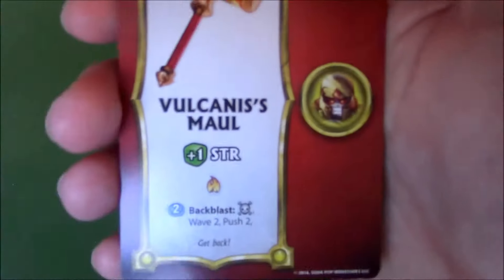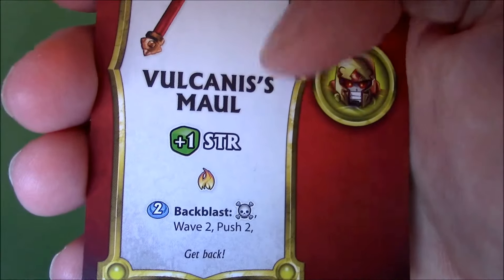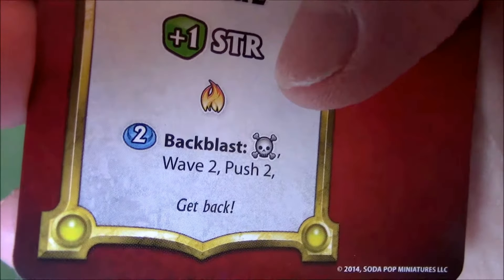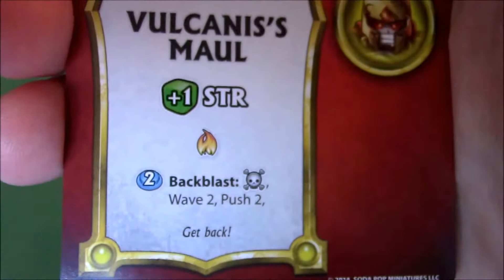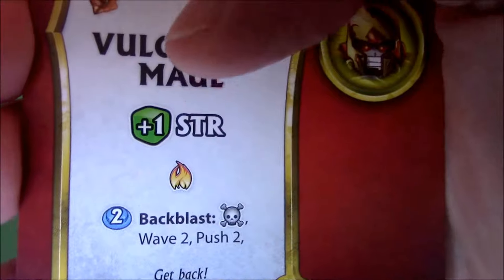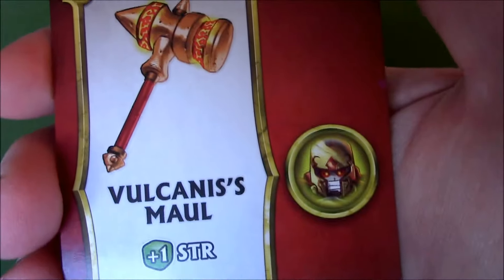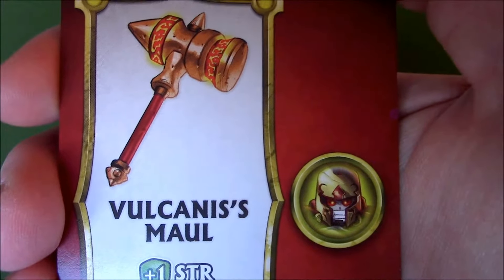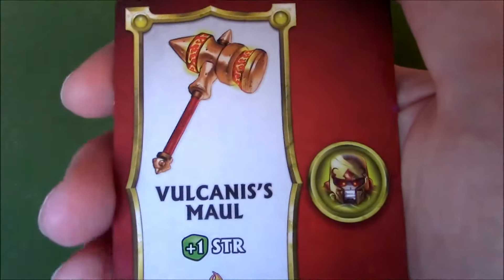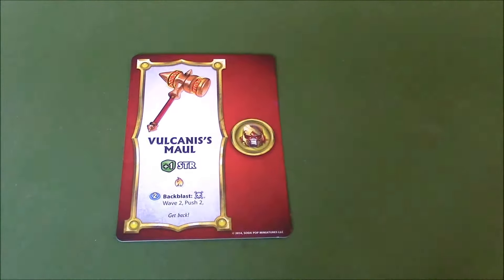Let's take a look at his treasure — the Volcanist's Mule. It gives plus one green strength and causes fire. There's also Backblast, which affects everyone: wave two, push two — that can be very handy. With a plus one strength green dice and fire damage, that's still very very good. Not sure why he's carrying the Volcanist's Mule around, but maybe Volcanus told his herald to carry it. It's a very good treasure card.